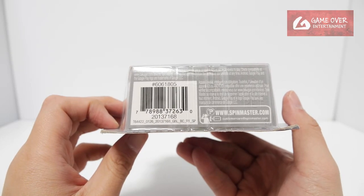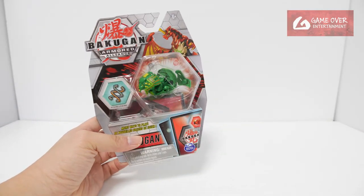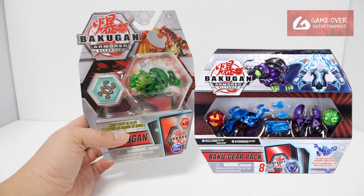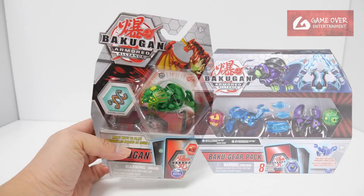Have a look at the barcode in case you're interested — all of them have the same barcode by the way. So for Ventus Farrow, it can be found in one other pack, which is the Arquus Neleus Ultra 4-pack with the Bakugan gear. Have a look at the picture.